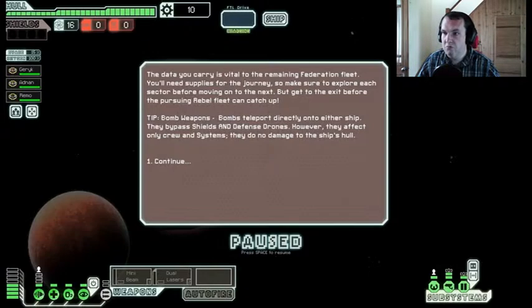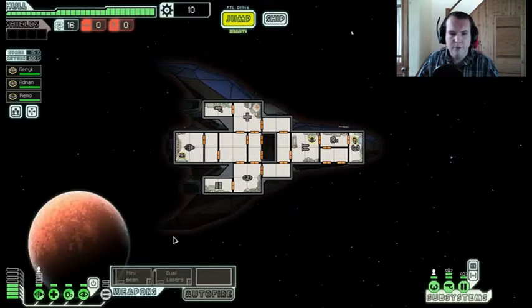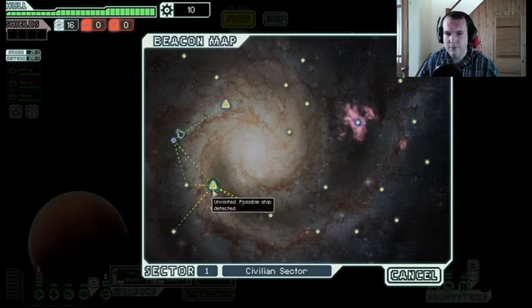Okay, let's start. Deuca is vital for the main federation — we've read all that before. Okay, we've got a mini beam and dual lasers. I really need shields. Wait — possible ship detected!